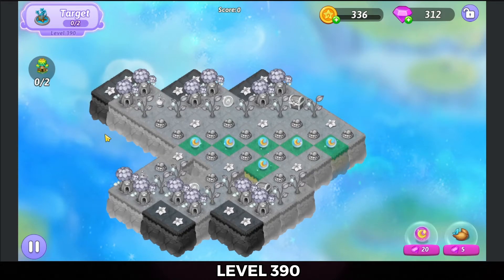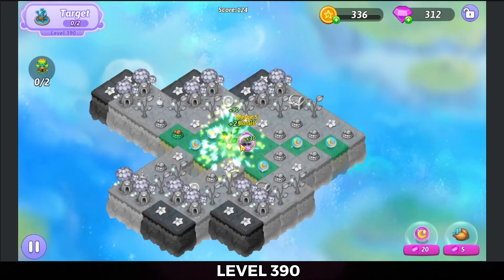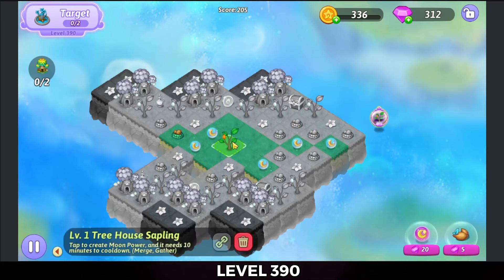It looks like we're going to have to go ahead and start off with a heal. So let's see. We're going to start off by popping this heal onto the left hand side. We'll do a 5 Merge here in the center.